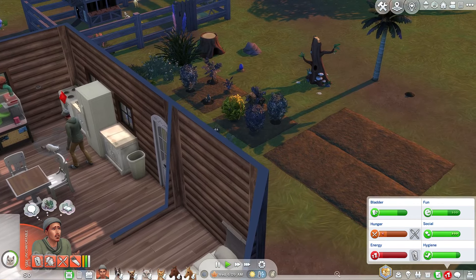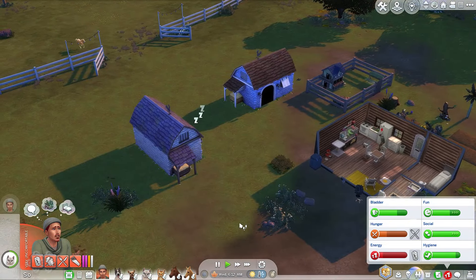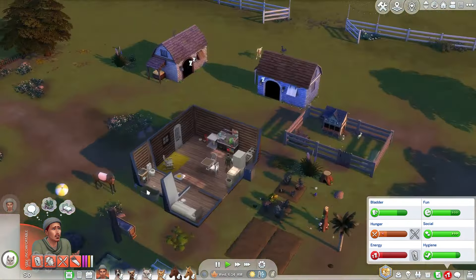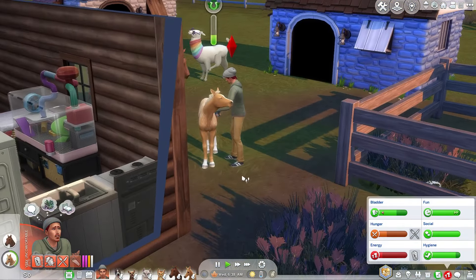He is playing with her — there we go, okay, great. And then I need you to call Peach over — not Petunia, Peach. Here she comes. We need to brush her. Her hygiene is low, maybe that'll help. All right, let's go! We still have an hour and a half, we're gonna get it done.